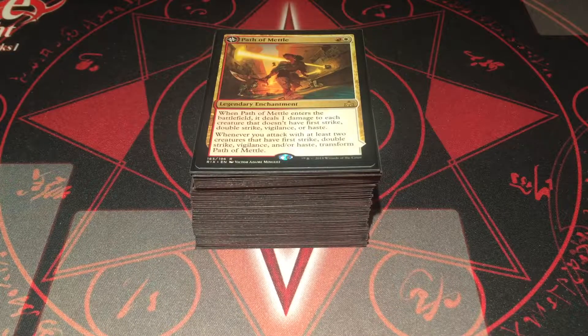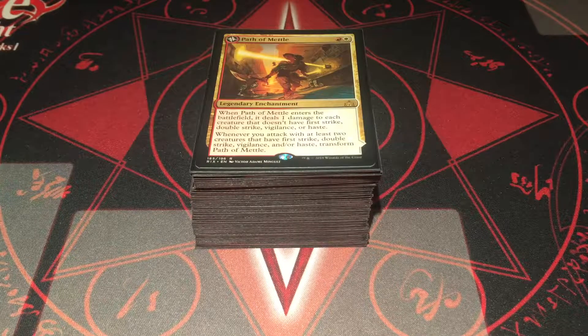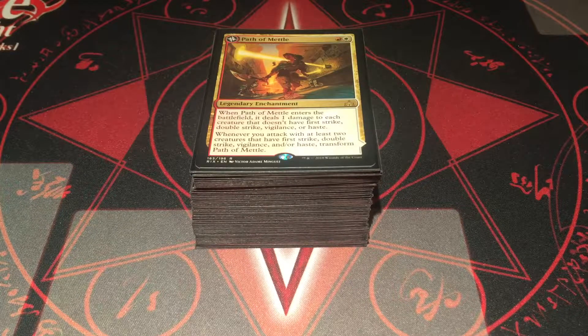What's up everyone, it's Trinodele, and in this video I have my budget Boros standard deck. As you can see, this deck on TCG Player Direct, not counting the lands, is like $7 to build. With shipping it'll be like $8. I counted all the cards and it was like $6.94, $6.95, something like that — so about an $8 standard deck.